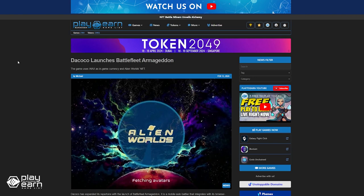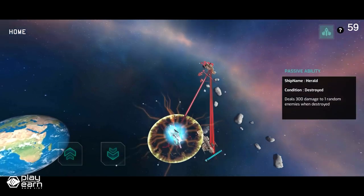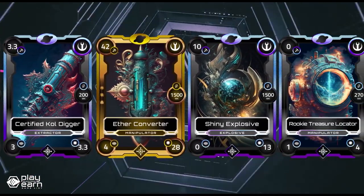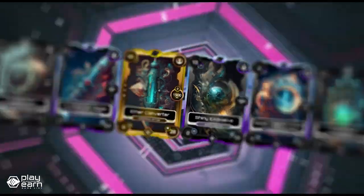The developers of the game recently expanded its repertoire with the launch of Battlefleet Armageddon. It is a mobile auto-battler that integrates with Alien Worlds. The Alien Worlds NFTs dictate the availability of different tiers of battleships for players. Players can construct fleets by selecting spaceships and upgrades, enabling them to engage in battles against other players or syndicates within the metaverse. For even more info, you can check our article.